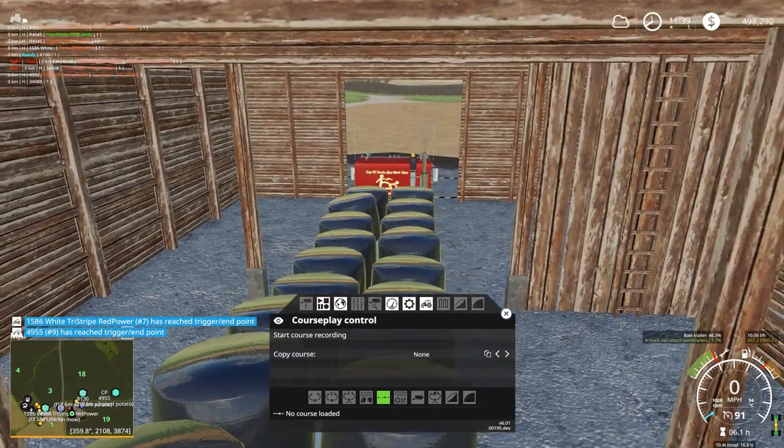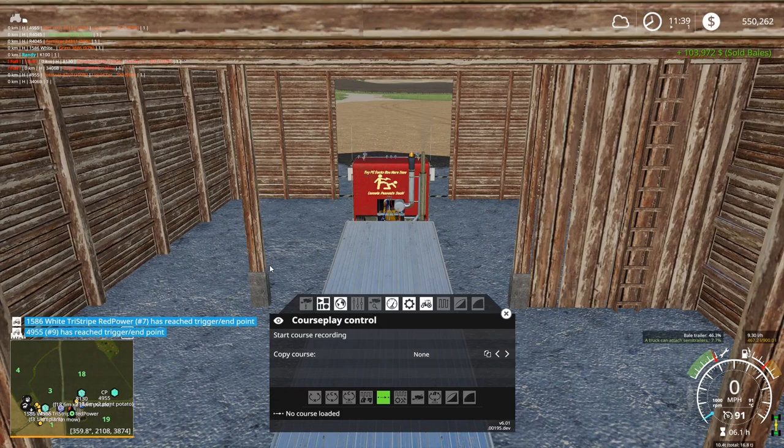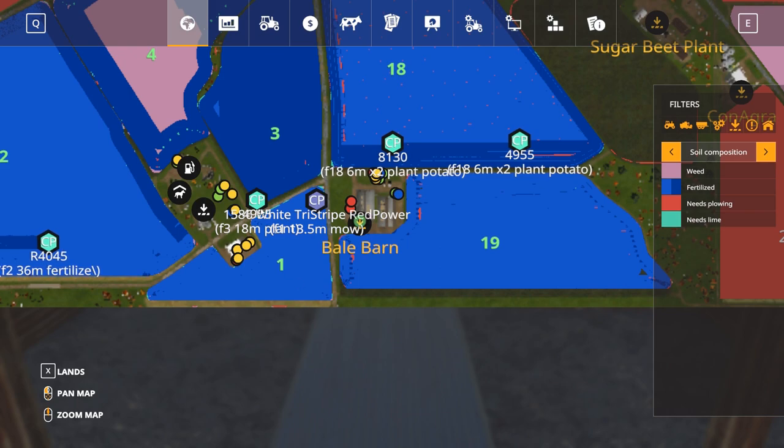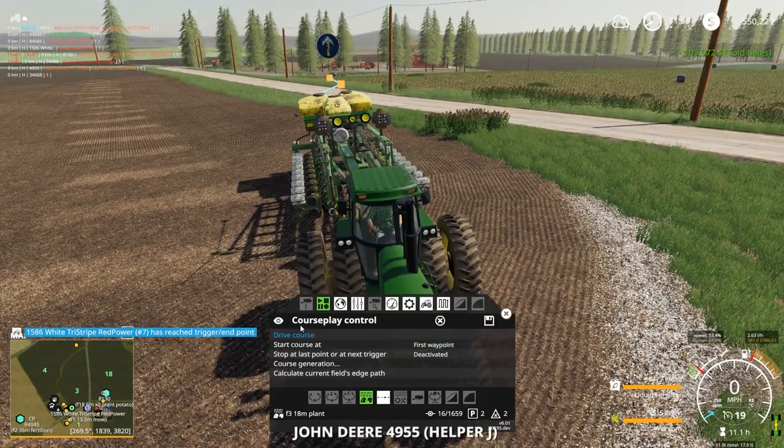The 1586 has finished — $103,000, yeehaw! That's right, he's the one bailing. Okay, he's done.